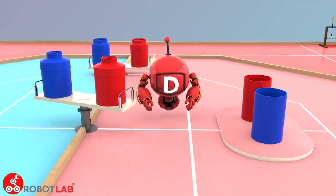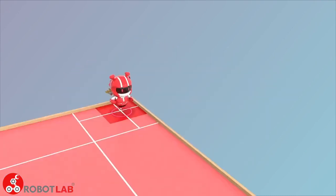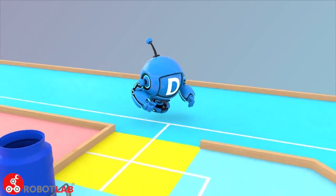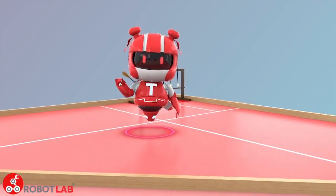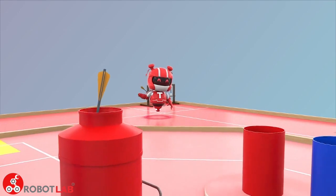The two robots TR and DR of each team enter their starting zones respectively and the game is about to begin. After DR starts from its start zone, it can only run in its team's outer area — entering the inner area is not allowed. But after TR starts, it can get in or out of the inner area at any time arbitrarily.